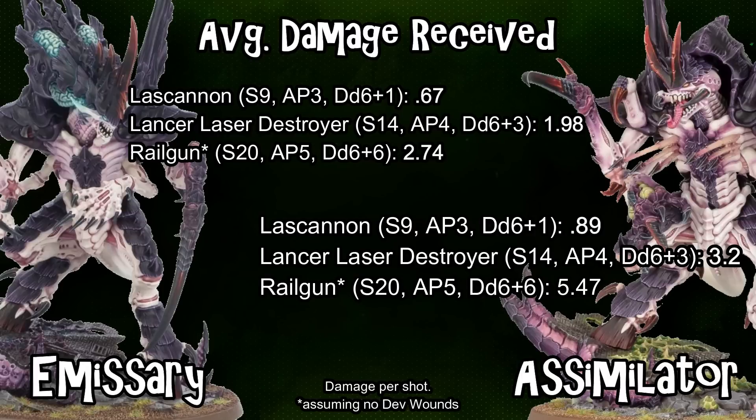On top of that, the Emissary is doing more damage with its shooting, and can engage at a longer range earlier in the game. So there's a clear balance between the two profiles: the Assimilator is more of a melee beat stick, while the Emissary is significantly more survivable — particularly against the opponent's heaviest weapons.